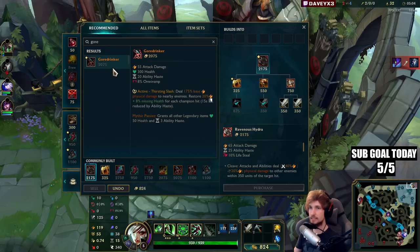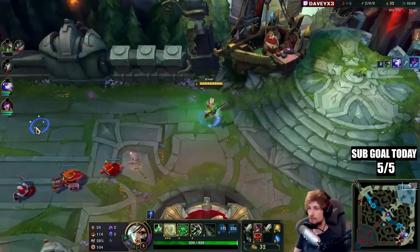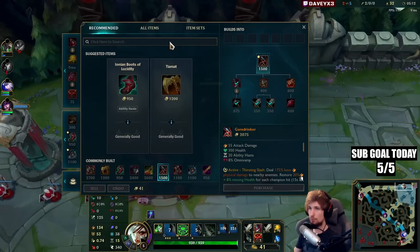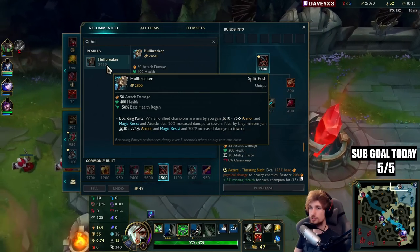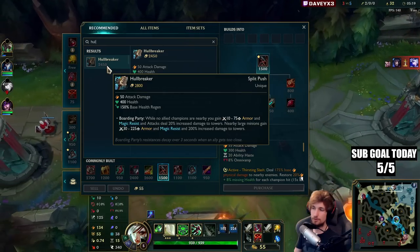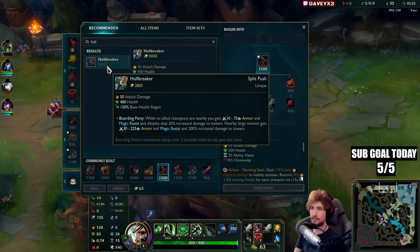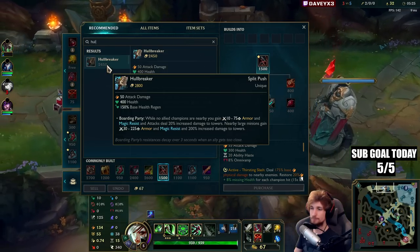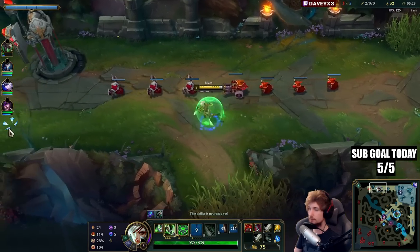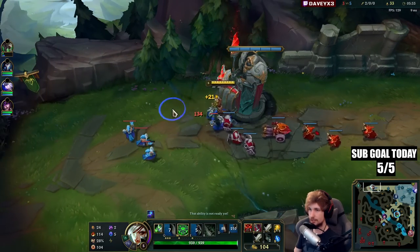I have an idea in mind this game — something I haven't done in a while and something you guys have also been requesting. What I want to do is go Gore Drinker into Hullbreaker as a second item into a Yone. I want to give this a little test and see how good it is. It's been a while since I played Hullbreaker — it's more rare to see the item these days.